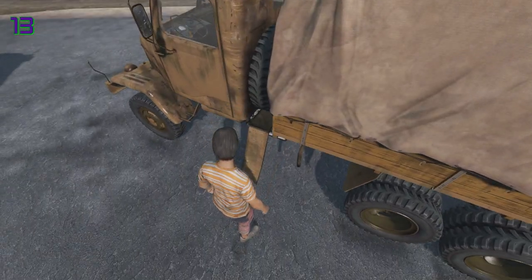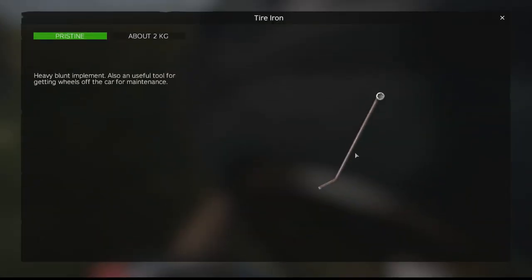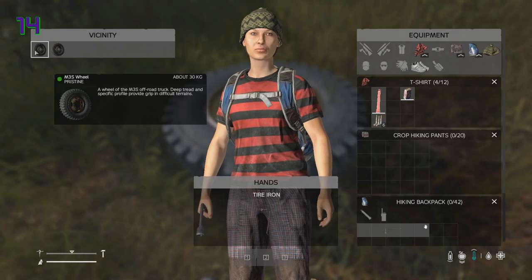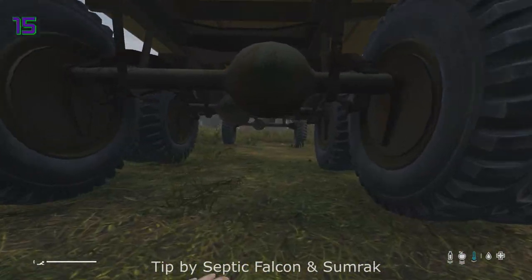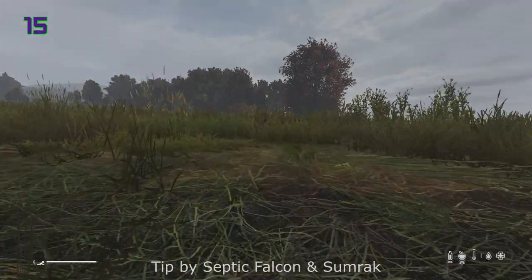Two single wheels can be stored here for extra protection from behind, and you can combine two single tyres to make a double tyre. Once fused together you will need a tyre iron to separate them into single tyres again. The M3S has such a high clearance that you can crawl straight under it, or you can go prone to avoid taking damage if someone tries to run you over.